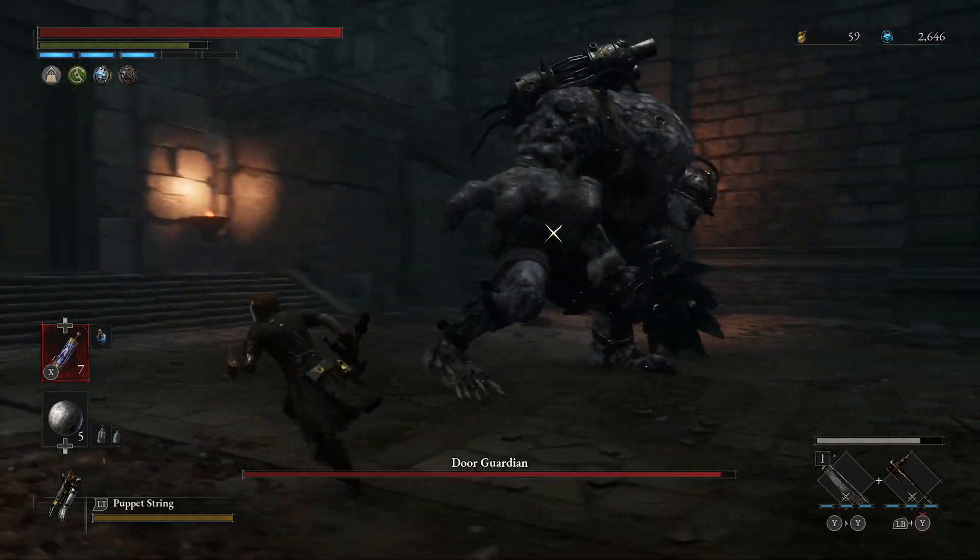Try and run away from the big elbow attack if you can, though it's not always ideal. And then with the second crit, Gorgardian will be down and you'll be free to continue the zone.